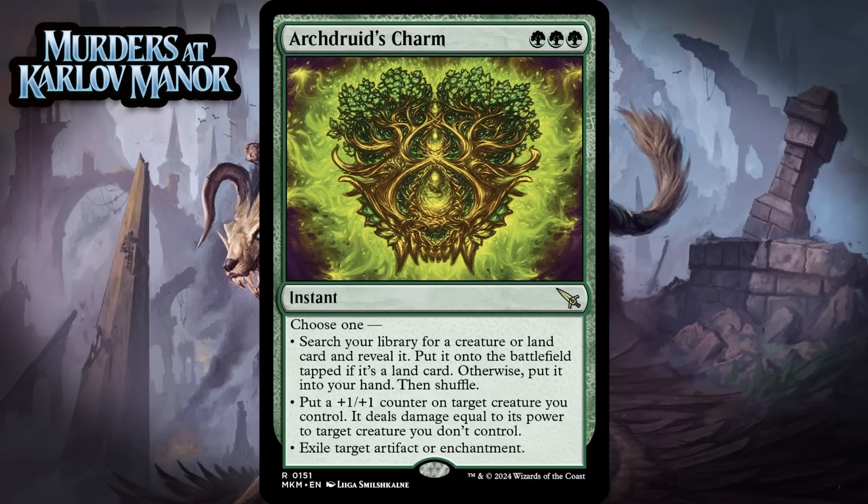Next up, it's Archdruid's Charm, which for 3 green mana is a rare instant. Choose one: search your library for a creature or land card — if a land, put it onto the battlefield tapped, otherwise put it into your hand; put a +1/+1 counter on target creature you control and it deals damage equal to its power to target creature you don't control; or exile target artifact or enchantment. Obviously this is a really strong modal spell if you can cast it. The +1/+1 counter and punch mode is most likely to be the most useful — you can even get a two-for-one with that effect. Tutoring is less good, but this can help you ramp, and there are enough artifacts and enchantments for the third mode to matter. If it cost 2 generic and a green it would be a premium removal spell, probably a B+, but you can't overlook that casting cost. Getting three mana of one color is hard in limited, and isn't guaranteed by like turn six. Because it's tough to cast, I think it's a C+.